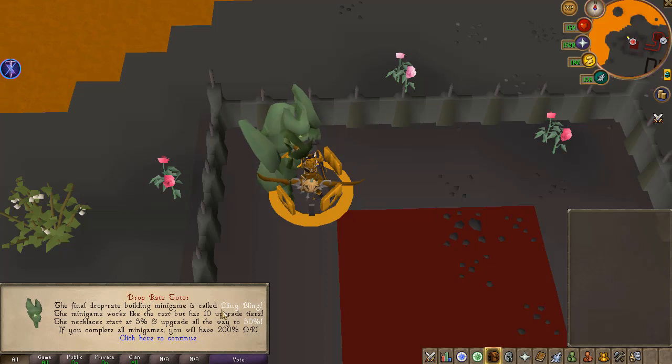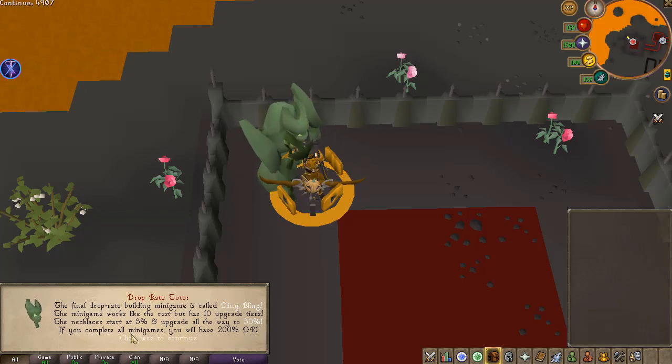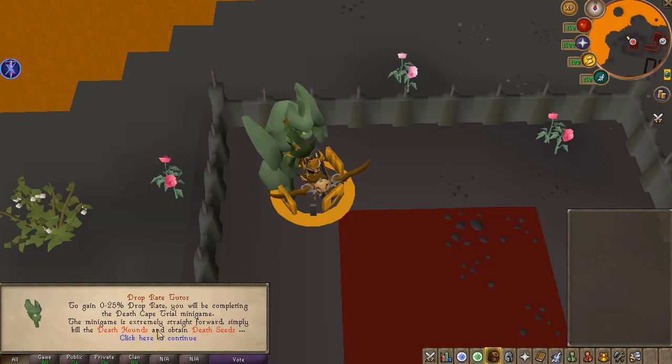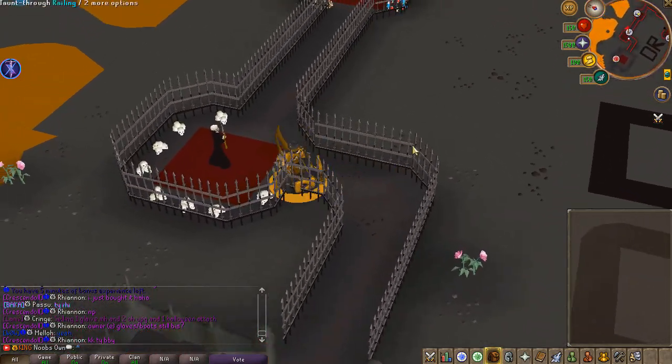The final drop rate building mini-game is called the Bling Bling. The mini-game works like the rest but has 10 upgrade tiers, and the necklace will start at 5% and upgrade all the way to 50%. So if you complete all the mini-games you'll have 200% drop rate in total. You'll have to start from the lowest tier and work your way up.